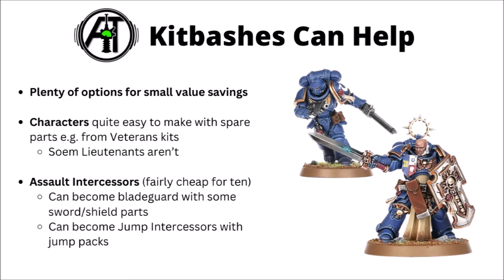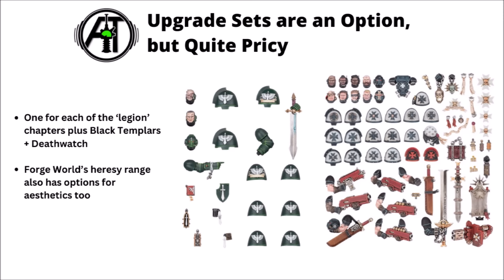The Space Marine range has quite a lot of upgrade sprues available as well. These are generally a nice enough option, but tend to be fairly pricey for what you get — Games Workshop charges usually around about £10 or so, and you just really don't get all that much plastic for your money. If you're going for sculpted shoulder pads on every single Space Marine in the force, that is going to add a significant cost to your collection. You might be better off just applying chapter symbols with transfers. The Black Templar upgrade sprue does at least give you a fair amount more stuff. You could also look into the Forge World Heresy range if you wanted yet more chapter goodies — anything from character specific miniatures to shoulder pad upgrades.